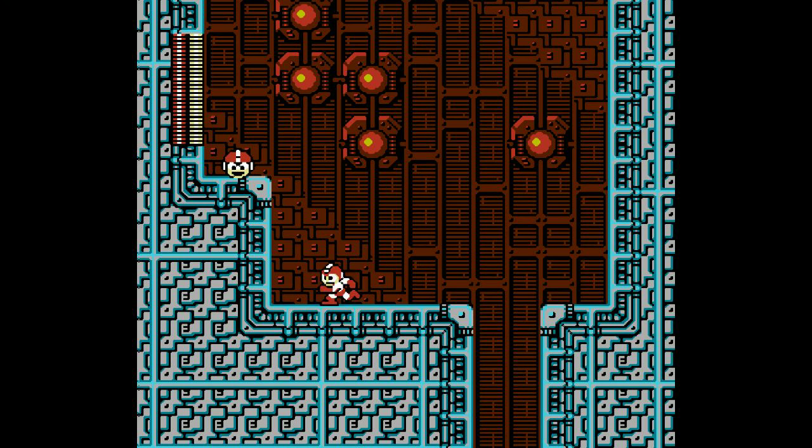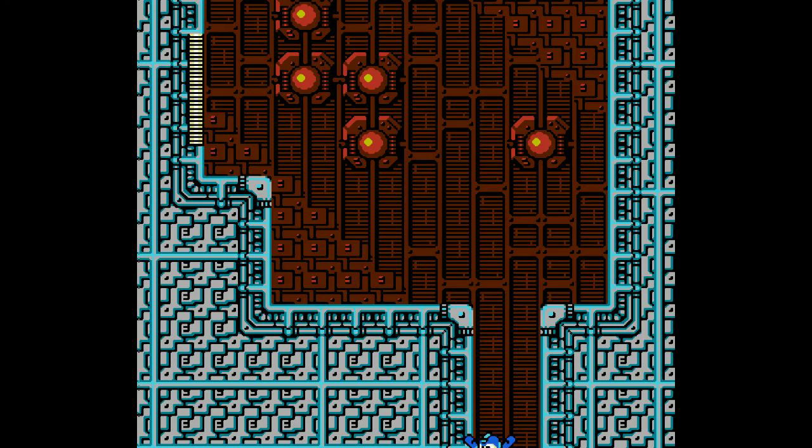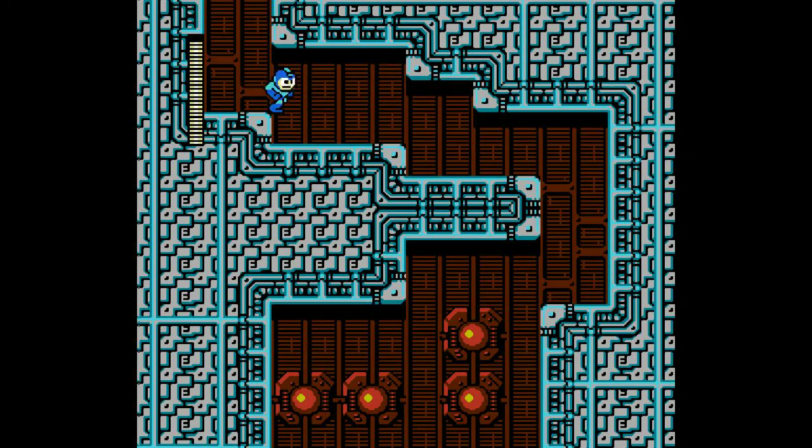Some of the obstacles in each stage cannot be reached unless you have an item to aid or help you. Similar to Mega Man 3 — if you've played that game, Rush was also introduced as a support.